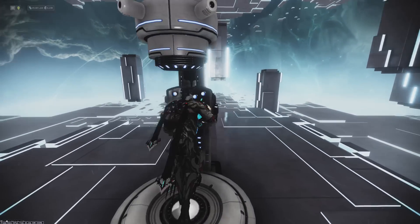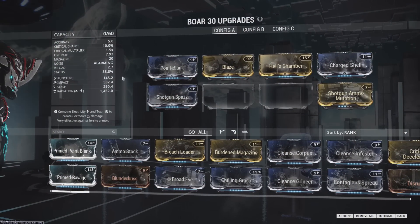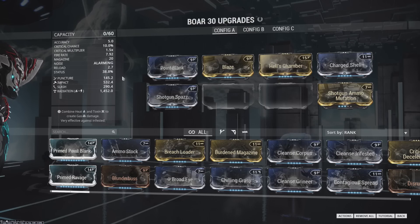I've got a build to go along with that, so if you come across the Boar early on, this is a good thing to shoot for. It's surprisingly easy to get. Point Blank comes from Spies and void containers.